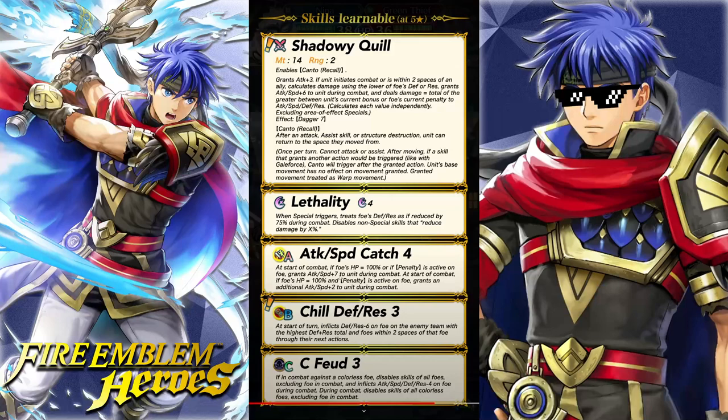Lethality, Attack and Speed Catch 4, Chill Defense and Res 3. Okay — the first gold border B skill. This is causing a giant uproar in the community. At the start of the turn, inflicts Defense and Res minus 6 on the foe on the enemy team with the highest Defense and Res total, and foes within 2 spaces of that foe through the next actions. They didn't give it any bonus effects like Pathfinder or Dominance, but they did give it a unique thing where now you can debuff more than one target. And then we have Colorless Feud — I guess to shut down Summer Niflheim and Flame.